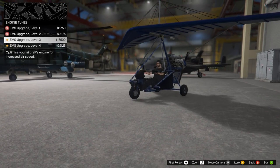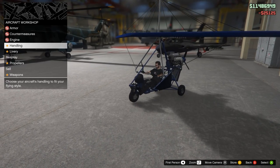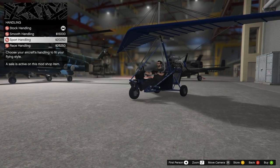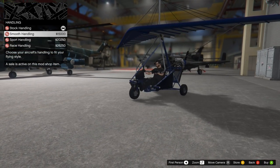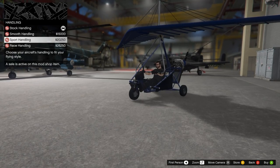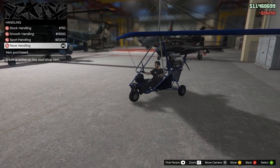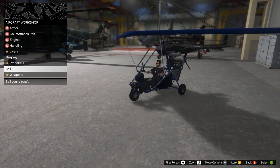Engine level upgrade — why not be faster? 25,125. Handling — so we've talked about this with other aircraft. Basically: smooth is for smooth flying, racing is your most agile but can be a little too sensitive, and sport is the best of both worlds. I'd probably recommend sport most of the time, but I'm kind of a crazy pilot sometimes, so I'm picking race handling for 26,250 for that tiny extra agility if I need it. We'll get to liveries in a second — weapons!